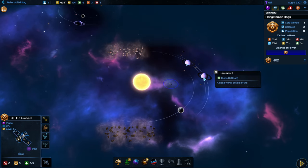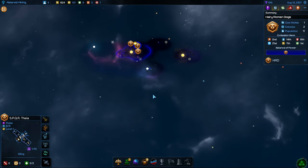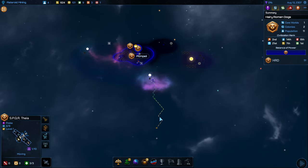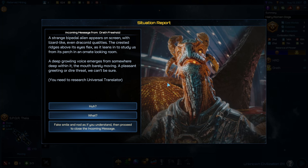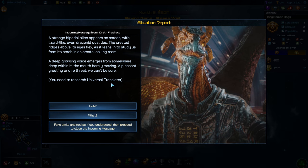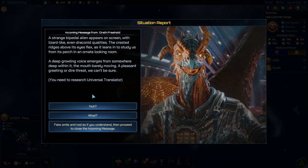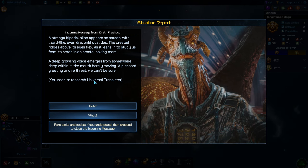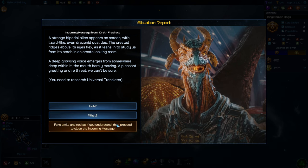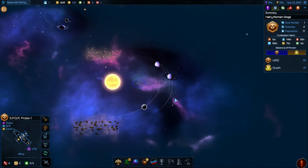We see some more dead worlds, just like gas giants — just not finding anything good in this particular sector. We'll keep on searching, sure we'll eventually find something. It looks like we have already found another species, another civilization. That's not exactly good because that means they're fairly close to us. I find it interesting that they require you have a universal translator in order to talk to alien species, which makes a lot of sense. We wouldn't be able to talk to them immediately. I like that it requires you to research something before you can communicate with them.